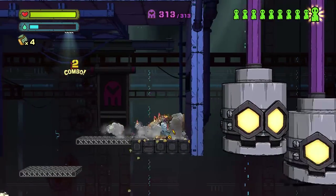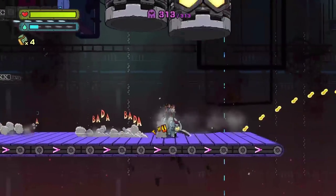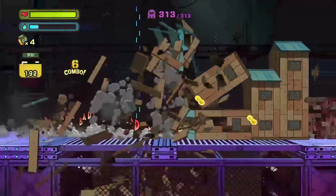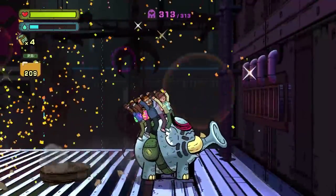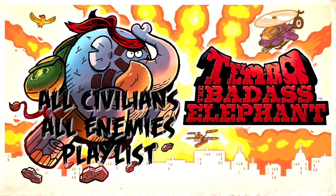Five points, there we go, we're already done — all enemies, all civilians, all the time. Smash some stuff and then the statue, and we are done. There you go — that is one-four for Tembo, and we'll be back with the final mission of Area 1. There's a playlist at the end here if you want to see all the videos. Click away, thanks for watching, good day to you.